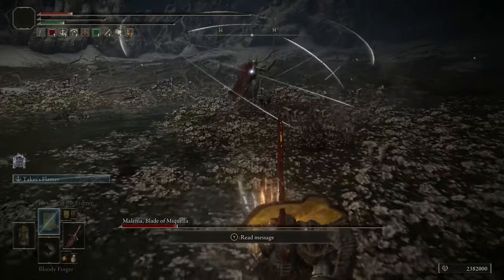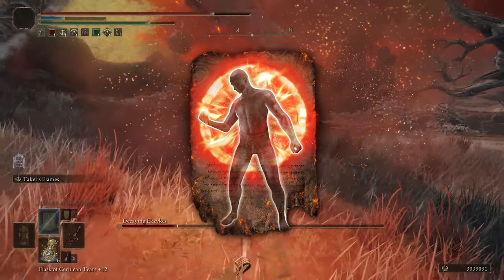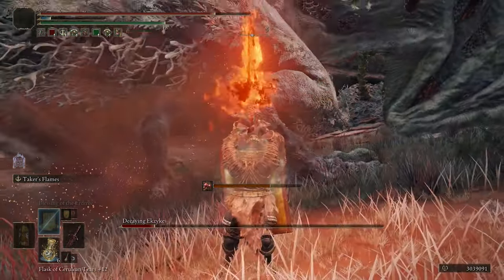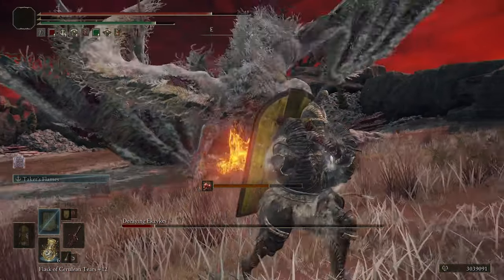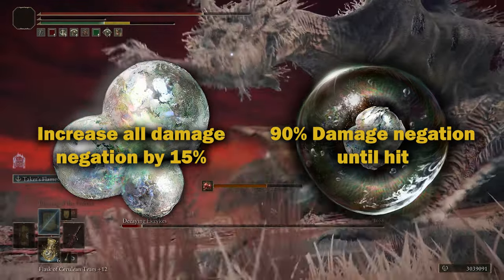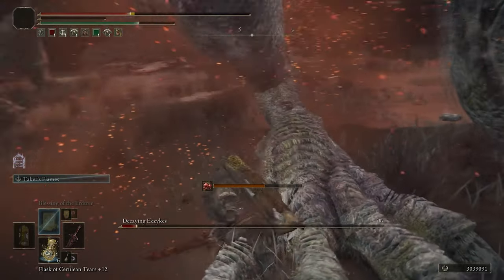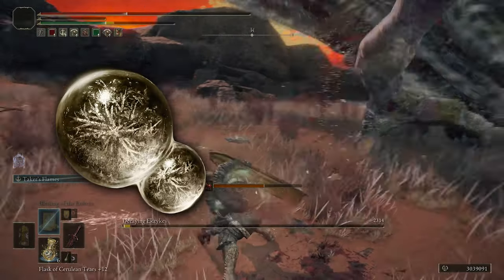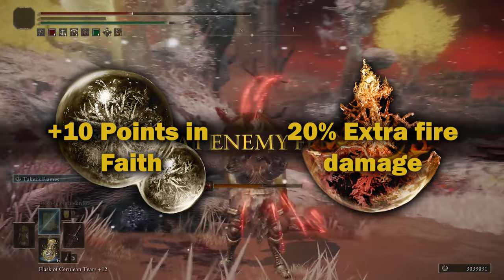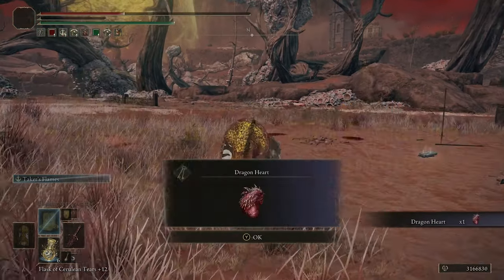Other than that, we are running the usual buffs, which are Golden Vow and Flame Grant Me Strength. And then with the Wondrous Physick, you can do one of two things: you can either make a defensive mix with the Opaline Hardtear and the Opaline Bubbletear to negate damage even further and give yourself a free hit, or you can make an offensive mix by including the Faith-Knot Crystal Tear and the Flame-Shrouding Cracked Tear to boost the damage output with the Blasphemous Blade and more specifically with the Taker's Flame even further.